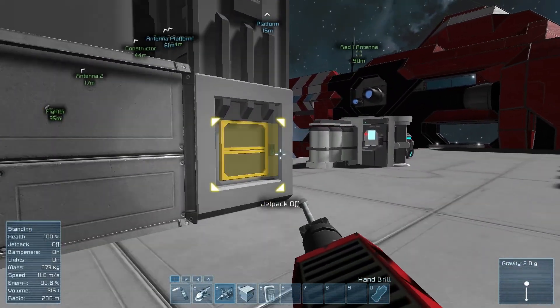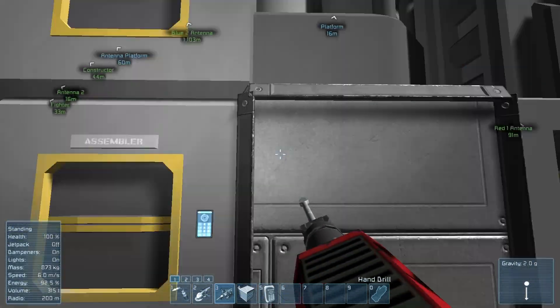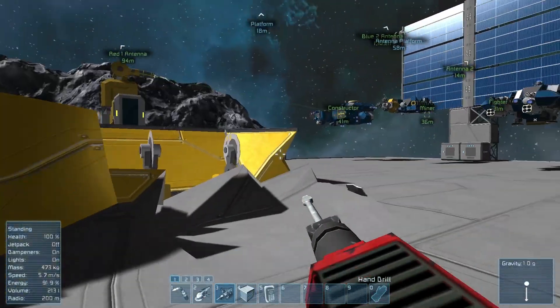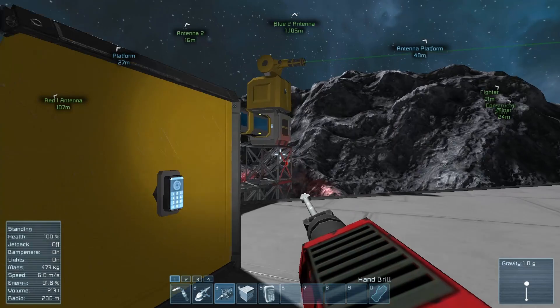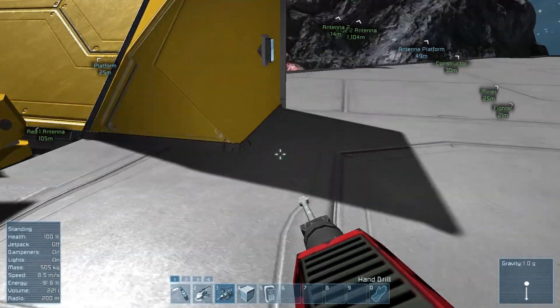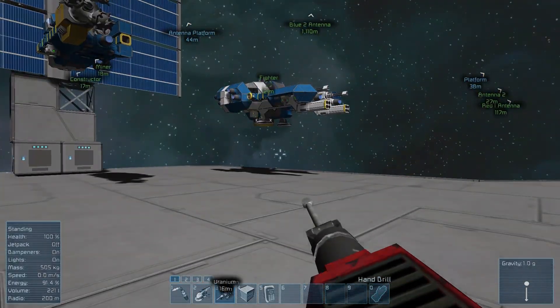Scrap metal can be smelted back into iron ingots. I have an arc furnace here, though it's only for iron ore, so I'll use the refinery — it's just cranking out iron ingots. I'm not sure what the return rate is, probably less than raw ore, but it's better than getting nothing like before. Those are two cool things: turret control and the new scrap metal drop — but that's not the coolest.